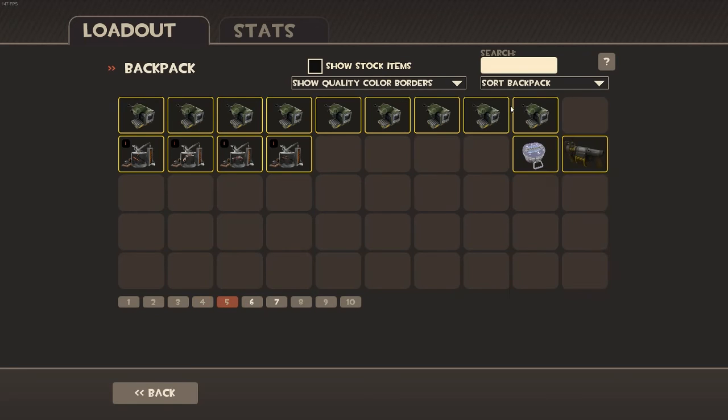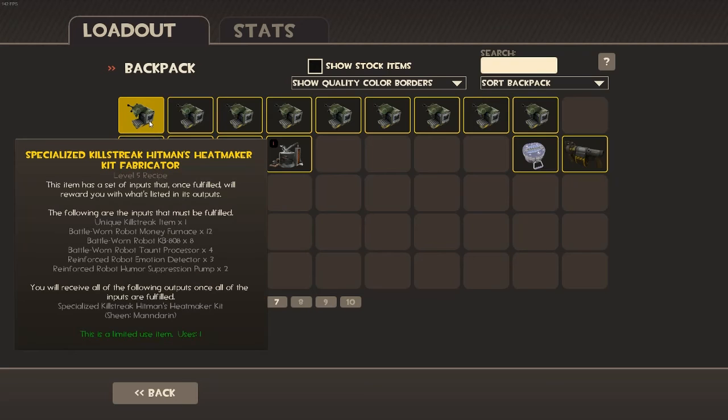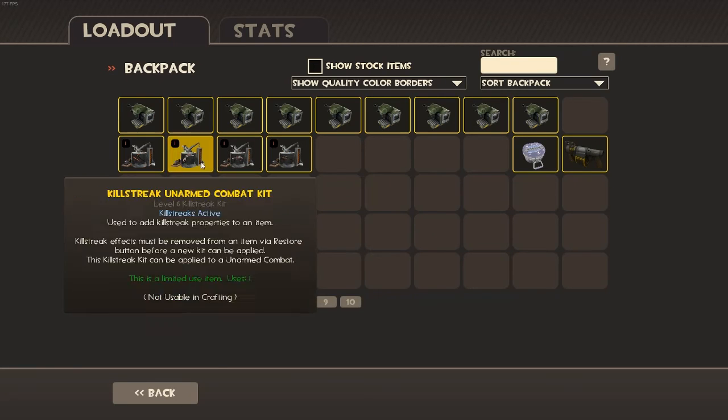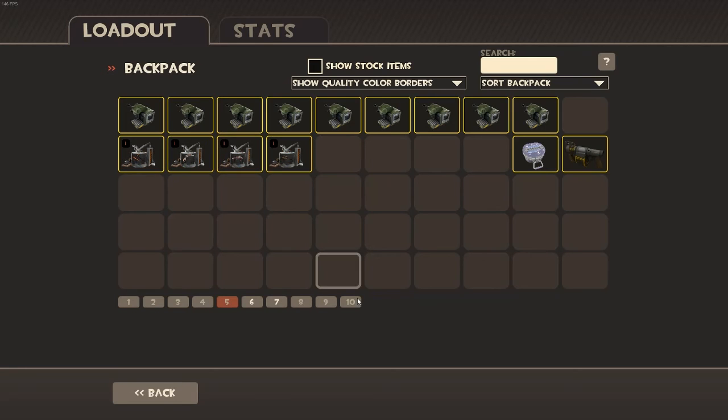Over here is stuff I've gotten from MVM — all my kit fabricators and killstreak kits. I will be giving these away sometime because I don't even need these.